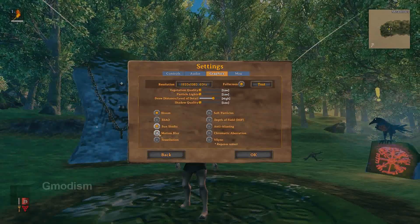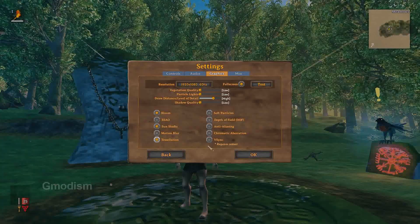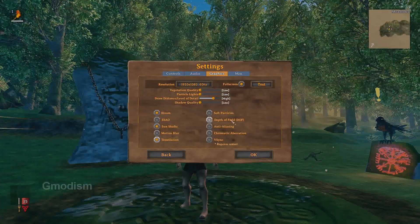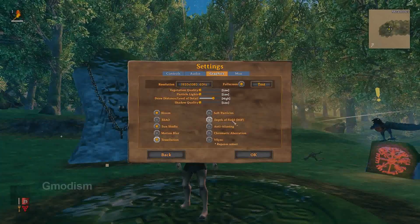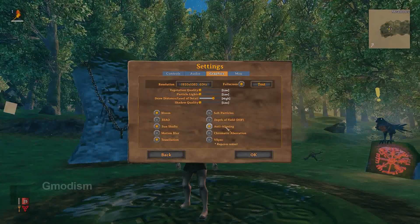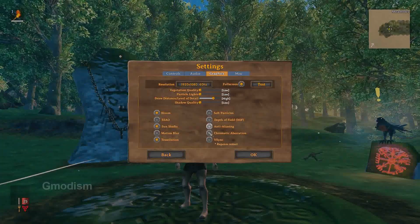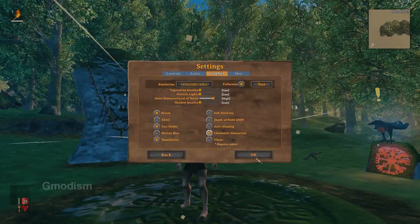Motion blur - I don't know why anyone uses it. Tessellation makes things look more 3D by a very cool effect and doesn't tax performance much, so I would keep it. Soft particles make smoke and clouds look a little better but aren't that important, so you can skip them. Depth of field - definitely uncheck this, it impacts performance a lot while just making the game harder to play. Anti-aliasing makes jagged edges look smoother but with this game's graphic style I'd uncheck it as it taxes performance. Chromatic aberration has a light performance impact but is a cool effect, so I'd keep it.